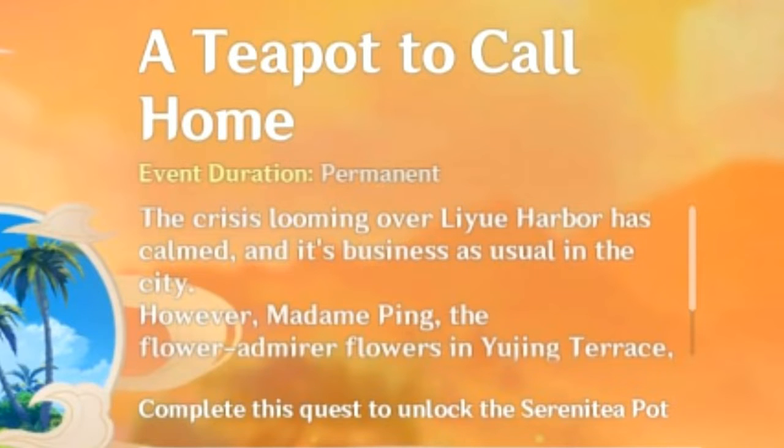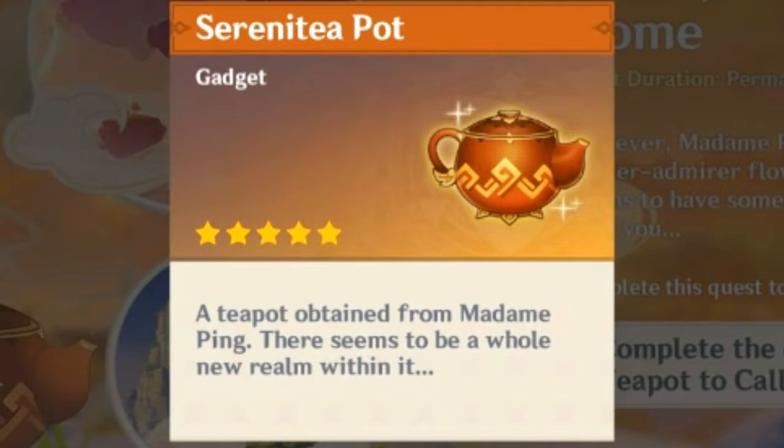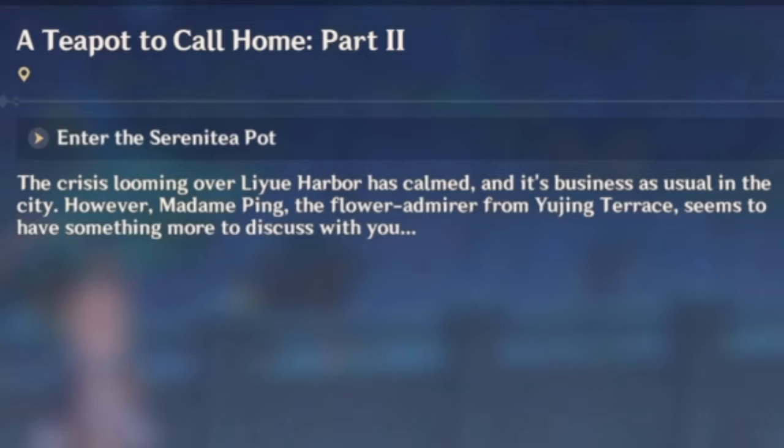It starts out with you doing a quest called 'A Teapot to Call Home.' It's not a difficult quest and we will meet a new character in the game. At the end of the quest we will get the reward Serenity Pot which Granny is giving us. Some of us have done other quests inside of her teapot and this is a gift she wants to give us.